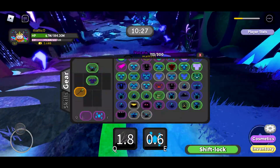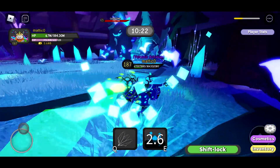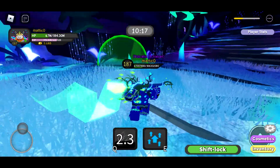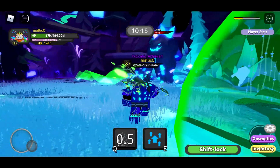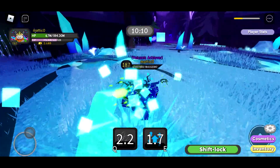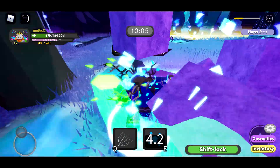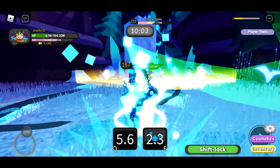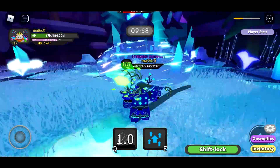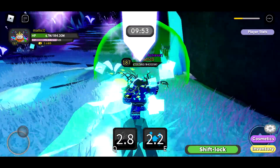Alright, how to get the cosmetic: just 2-shot everything — plain and simple. That's the fastest way. If you're grinding for loot and doing hardcore mode, just do 3 hits, but I don't know why you would do hardcore if you're trying to get a cosmetic.